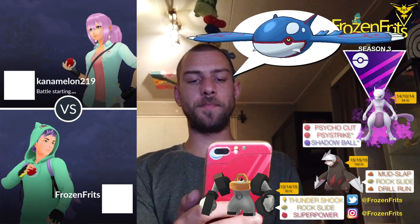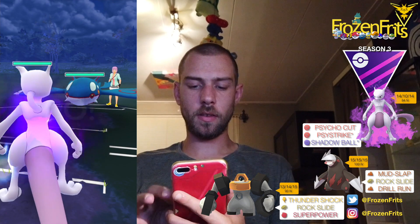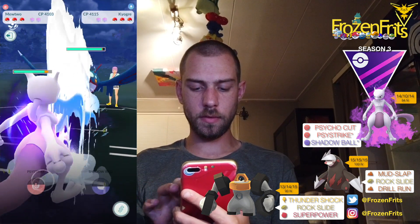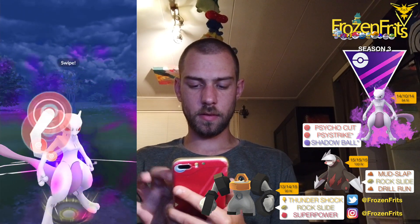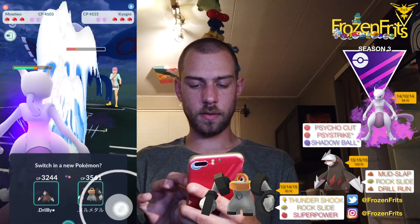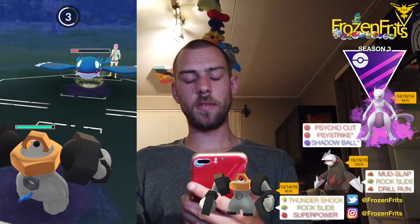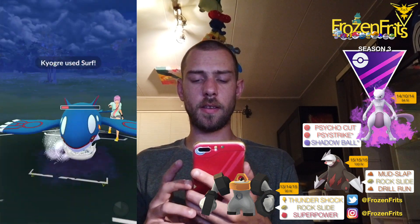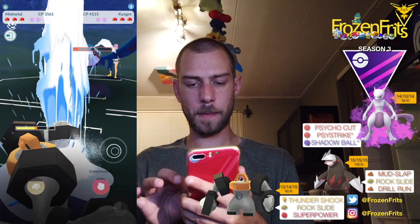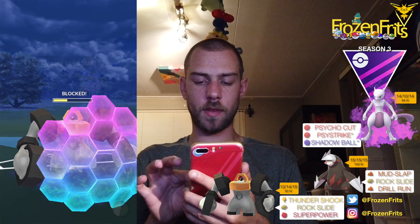I don't want to see any more Kyogres — and we're starting off against Kyogre. I'm just gonna stay in with Mewtwo and throw the Psystrike. We let that charge move go, which is nice. I switch into Melmetal and we don't need to shield the first Surf because we can handle it. We're going for the farm-down, so I shield the second Surf.